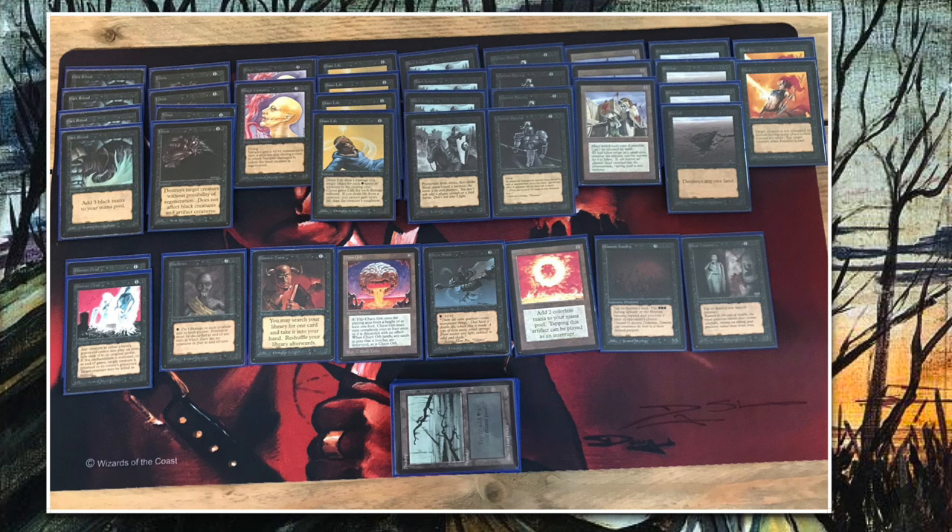You have to time pestilence right because you don't want to kill your own creatures. There are a lot of creatures here with lower toughness, like the royal assassin — beautiful black-bordered royal assassin. When I look at this deck I just love it, the aesthetics are super sweet.